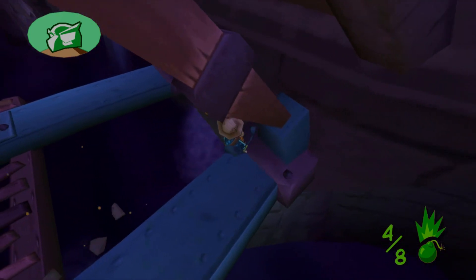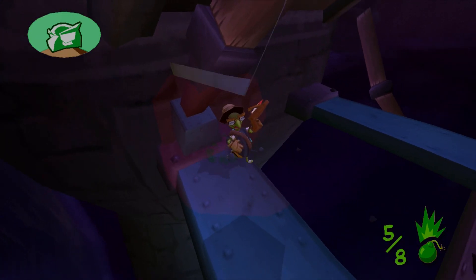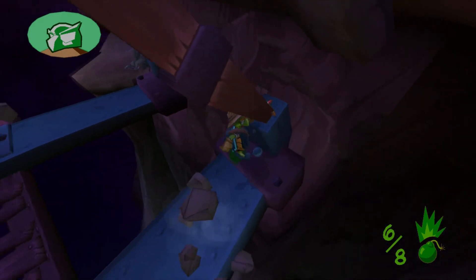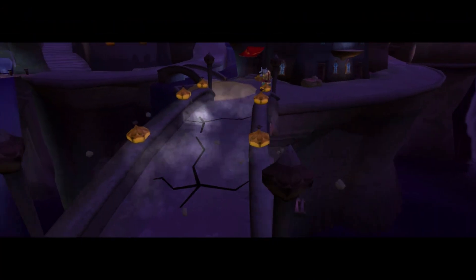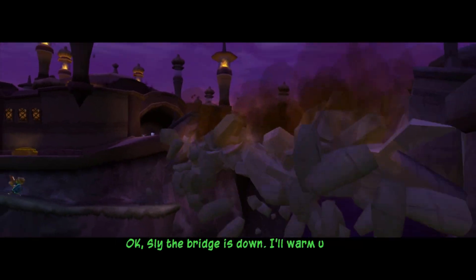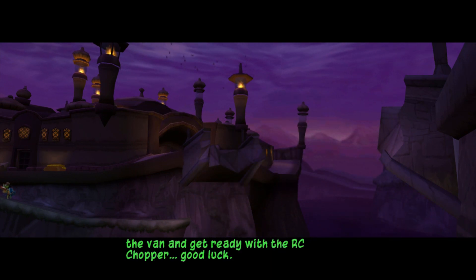Fun fact — I actually didn't know this until first discovering this glitch — you actually only need one bomb for the pillars at the end. I would always place two there. Keep that cutscene in mind, because next time we see that, it's going to be totally different.